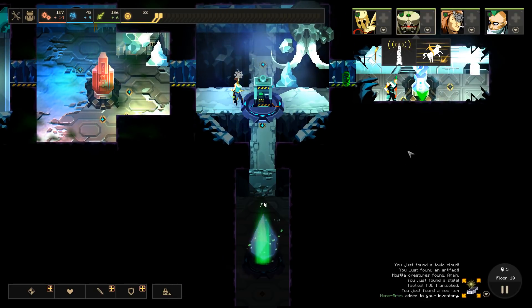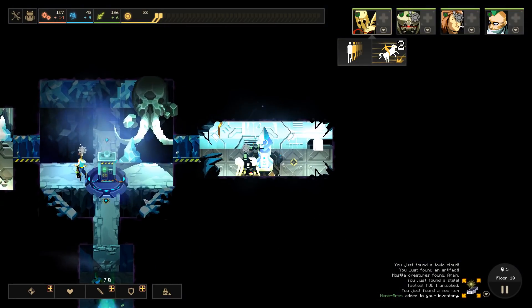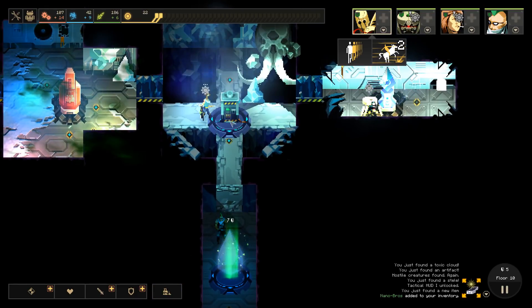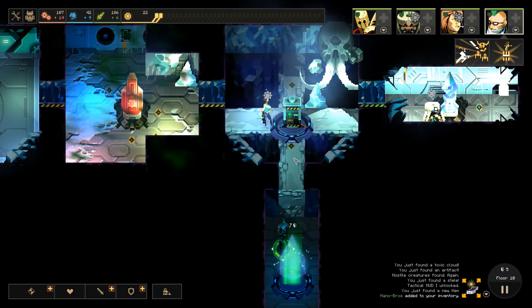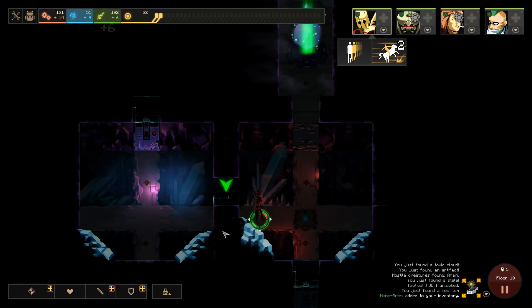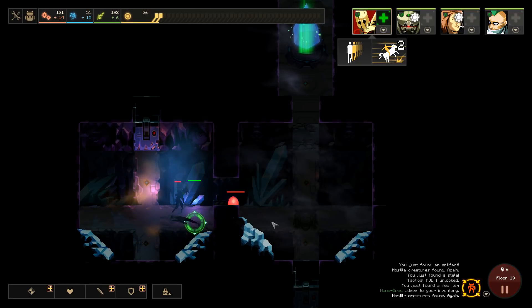Ken can come and stand here. I'm pretty happy with that. Of course, we actually have to find monsters in order to get dust from them. So maybe I'm going to have Ken step back. Let's let ourselves potentially have a couple rooms worth of spawns. A little bit of dust - helpful.